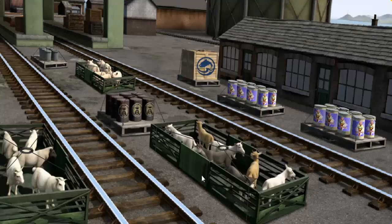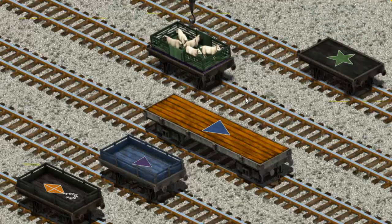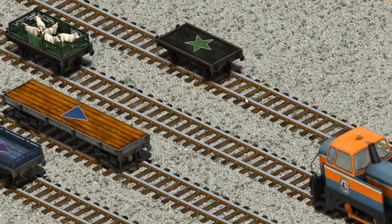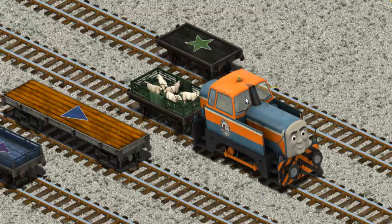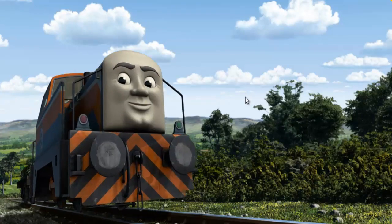It's a busy day at Brendam Docks. Thomas and his friends have many deliveries to make. Den must deliver the sheep to Farmer McCall's farm. Help Cranky find the sheep. You found them! Let's lift and load. Now the cargo must be loaded. There you go. Den set out for Farmer McCall's farm.